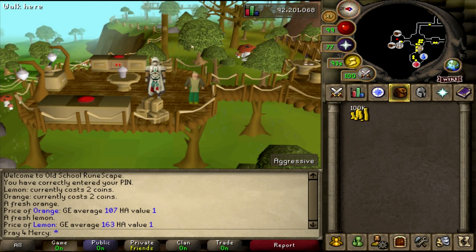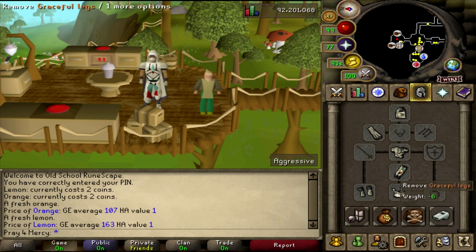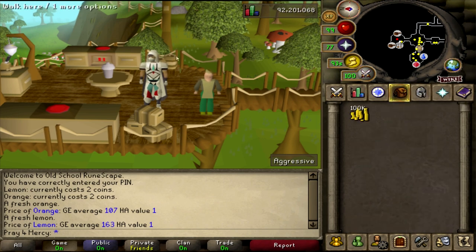With that being said, there are obviously some drawbacks. You're gonna have to hop worlds, you're gonna have to run to the bank back and forth, and you're gonna want some lightweight armor. I have full graceful, so I'm lucky to have that. Alternatively, you can use Boots of Lightness and a Spottier Cape.